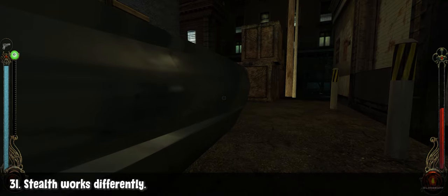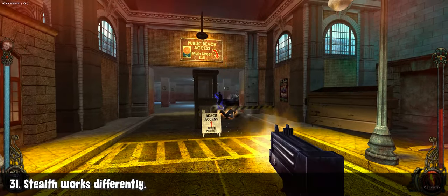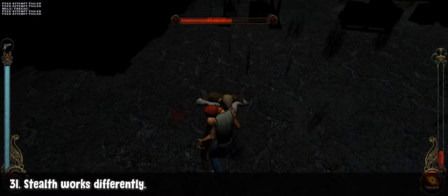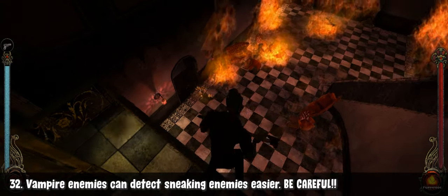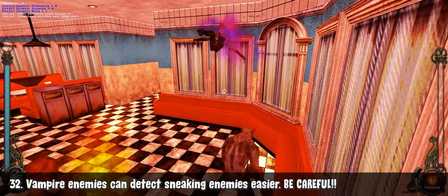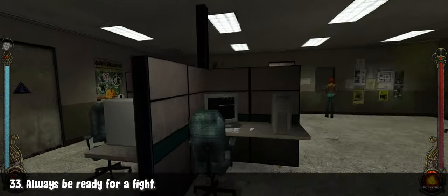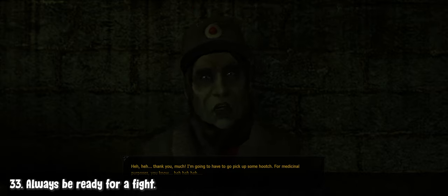Stealth works with the Sneaking feat instead of traditional sightlines. Just because you're in front of enemies doesn't mean they can't see you — that's one of the more confusing aspects. If you're used to modern stealth mechanics, this might confuse you. Focus on the detection number instead. The Sneaking feat works on everything in the game except a select few bosses. Supernatural enemies have such high detection that it's very difficult to sneak by them, even using Obfuscate. If your sneaking fails, it's best to have combat feats readily available — you can't rely on sneaking alone.